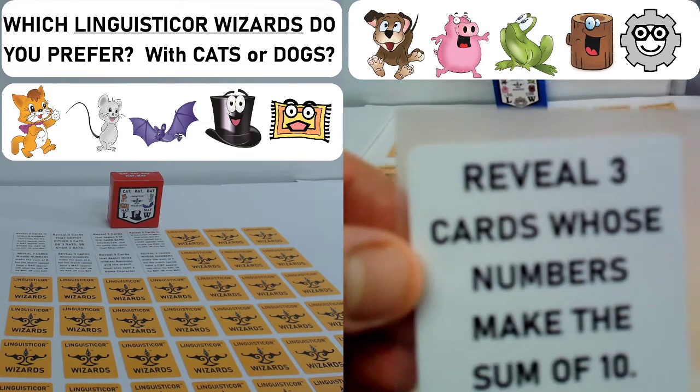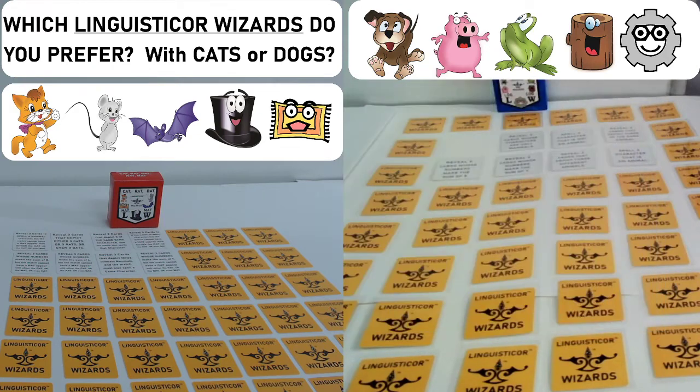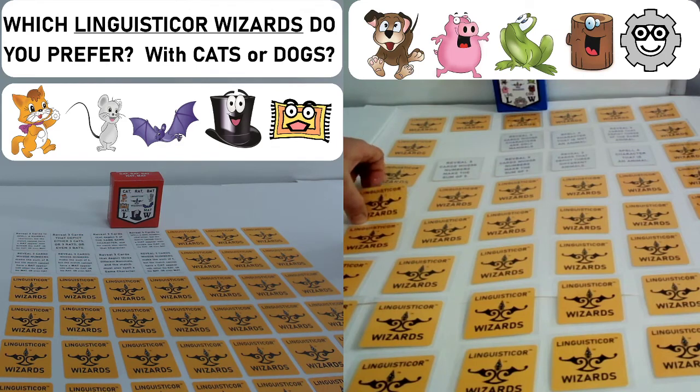Okay, we're going to start with the dog, hog, frog, log game. The objective: reveal three cards whose numbers make the sum of ten. That's a pretty simple one — we're just going to see if we can add to the sum of ten.